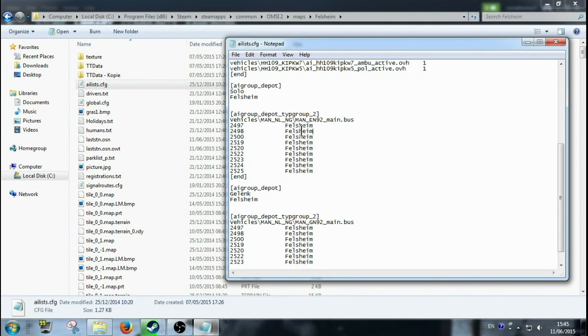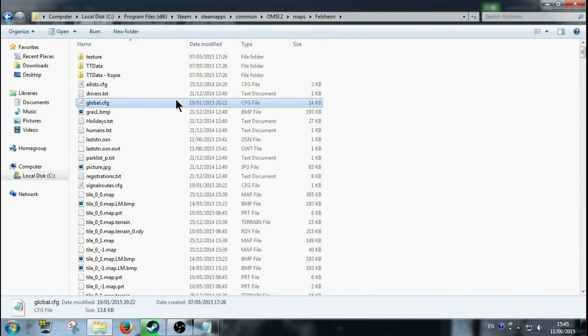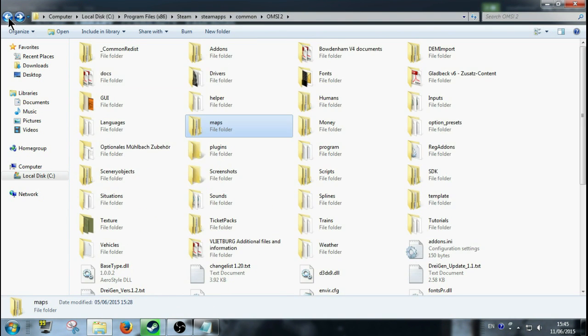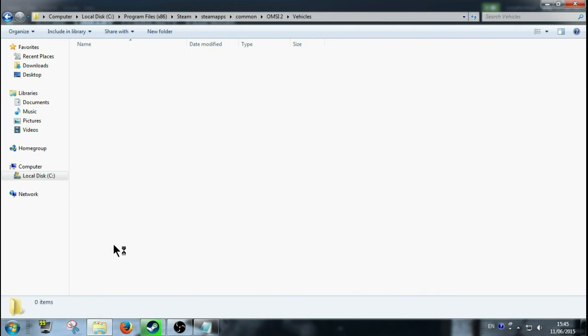But you cannot just write it in normally. You have to go back out and click back into your maps folder, then click back out to your OMSI directory, then go down to your Vehicles folder. So in Vehicles you scroll down to the bus you're looking for — the MAN NL EN. You go down and find the MAN NL NG or whatever it's called.